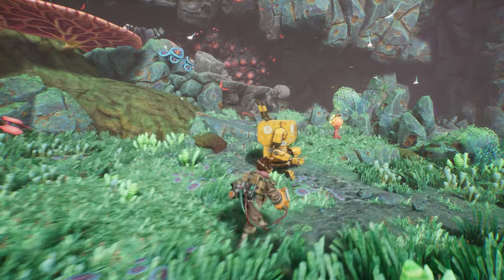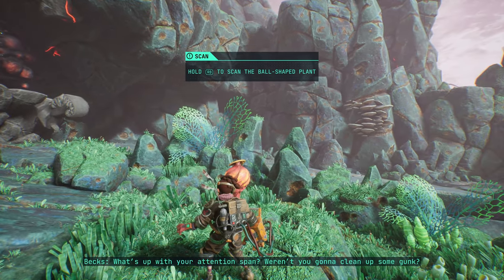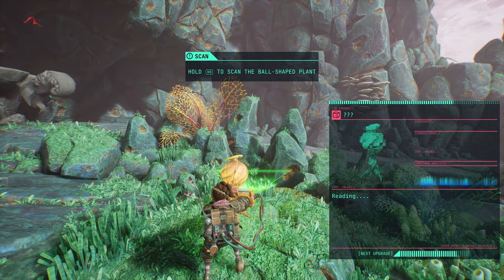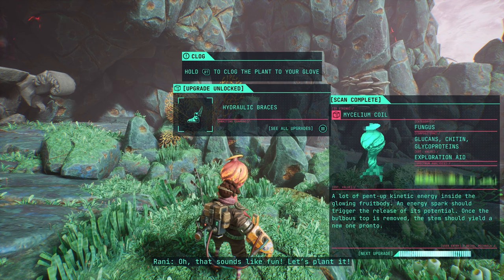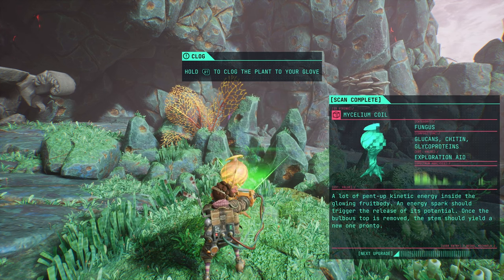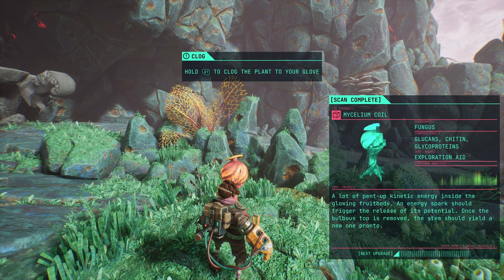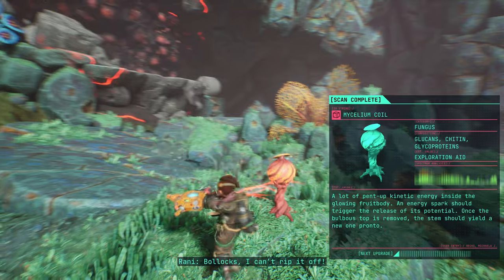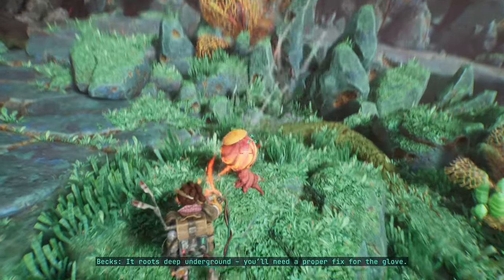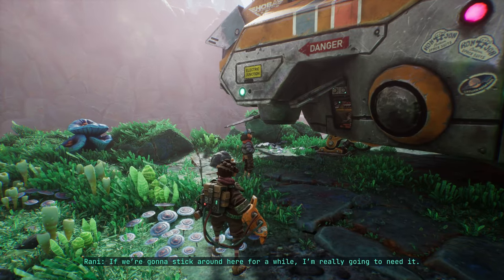What's this? This looks interesting. There's a lot of pent-up kinetic energy inside. The glowing fruit body and energy spark should trigger the release of its potential. Once the bulbous top is removed, the stem should yield a new one pronto. A fungus. I can't rip it off — the root's deep underground. I need a proper fix for the glove. If you find some metal ore for the soldering alloy, you could repair it once and for all. Looking for a signal. Collect metal resources — zero of 20.